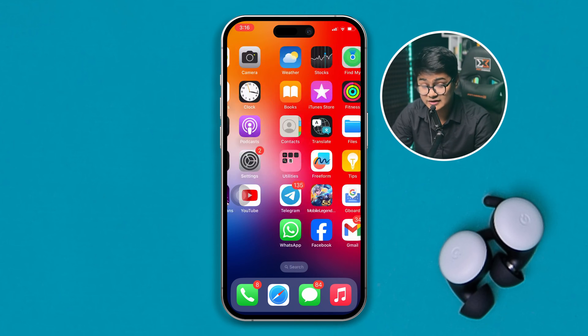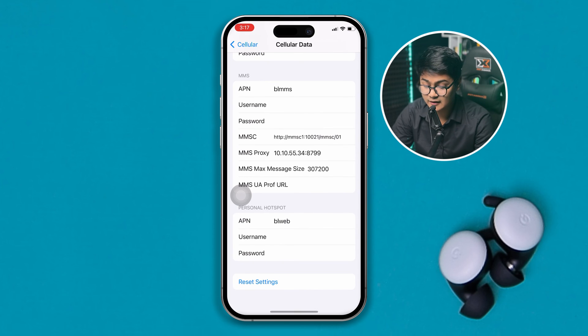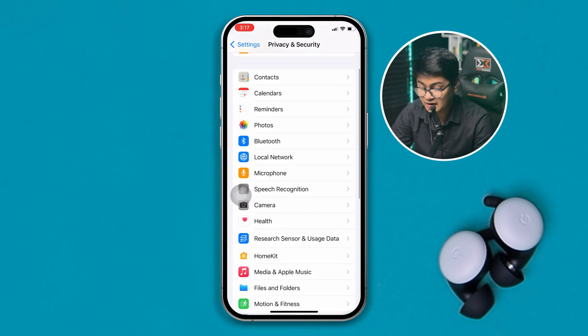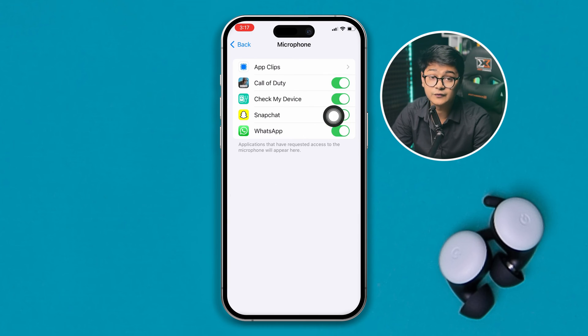If you've done that and still have a problem, head over to Settings on your iPhone, scroll down to Privacy & Security, then go to Microphone and make sure to enable the option for Free Fire. If Free Fire shows up in your list, just enable it from there.